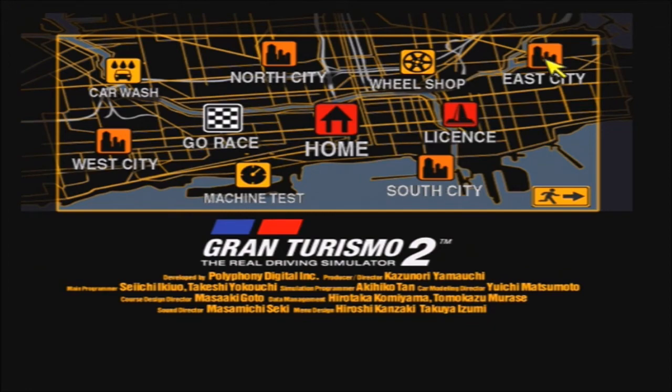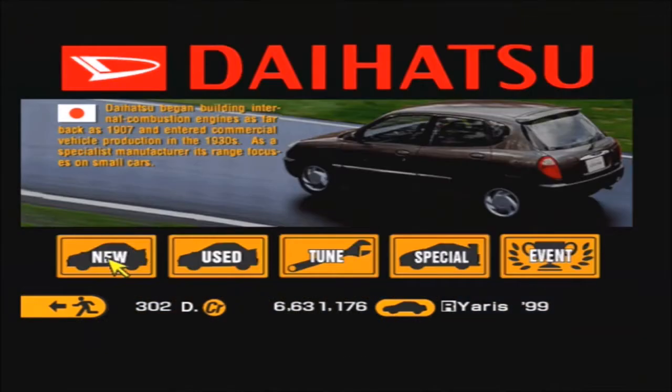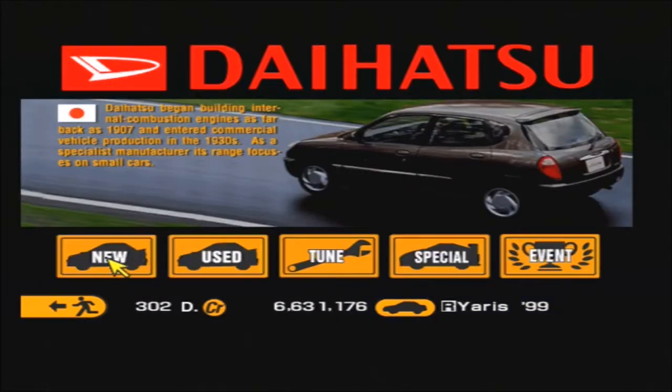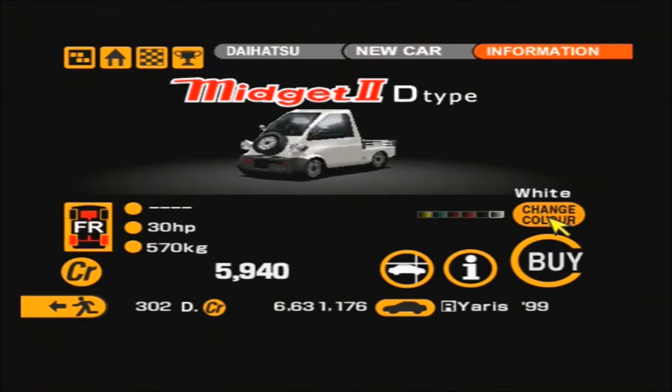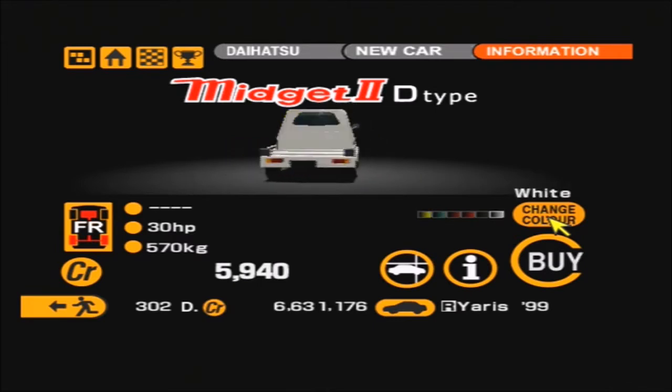In today's episode, we're going to be competing in some more one-make races over here in the E-City, and we are going to Daihatsu to start their one-make races. As you'd probably expect, the Midget Contest is the first race to do. That of course means we're going to go and buy ourselves a Daihatsu Midget, which only costs 5,940 credits and has a fantastic 30 horsepower.